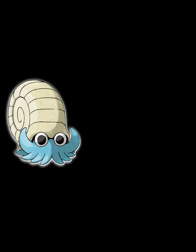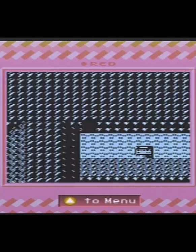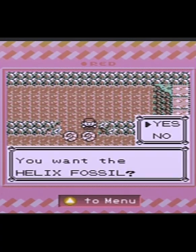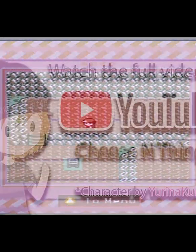Did you know that it is possible to pick up both the Helix and the Dome Fossil in Pokémon Red and Blue? With the use of glitches, you are able to enter through the exit of Mt. Moon, putting yourself behind the fossils, allowing yourself to pick up both of them without triggering the Super Nerd fight.